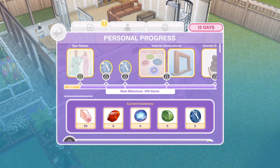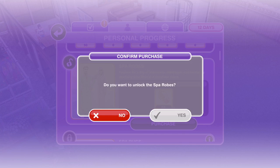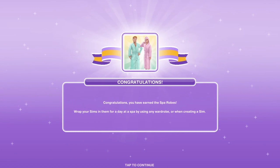Task complete — collect some gems. So here we get our progress bar. We have unlocked spa robes: prepare for a day of manicures, massages and saunas by wrapping your sims in a set of spa robes. These cost 50 gems. Congratulations, you have earned the spa robes — wrap your sims in them for a day at the spa by using any wardrobe or when creating a sim.